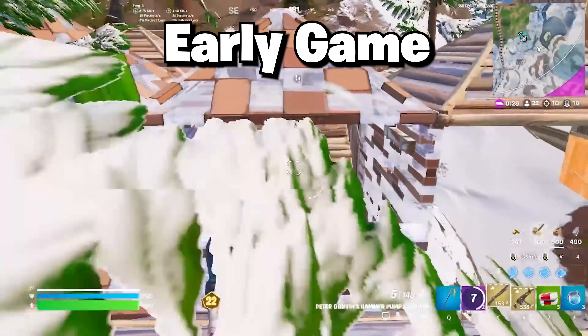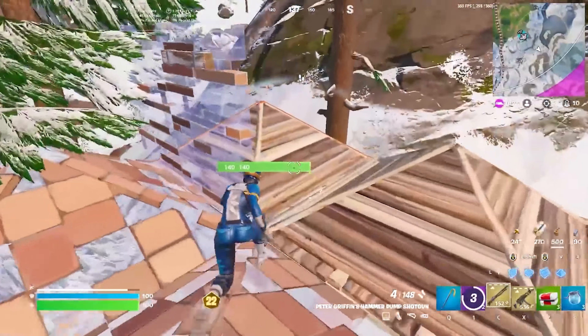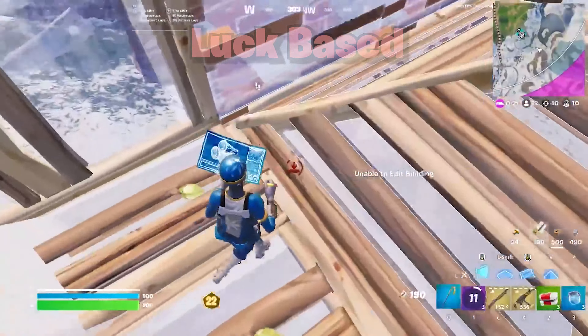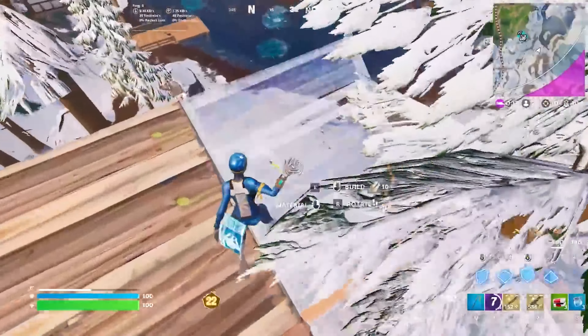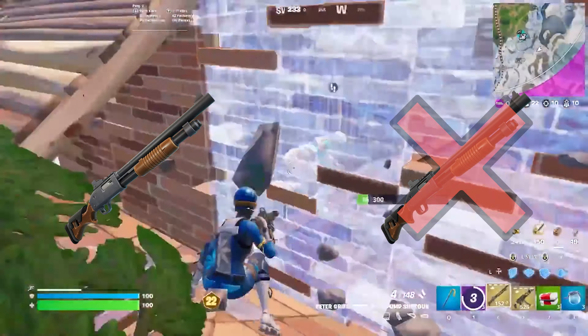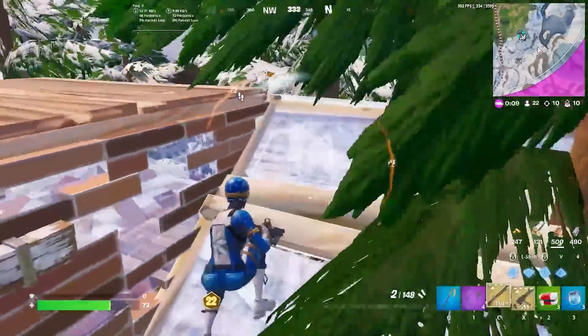Jumping into early game — off-spawn fights are often the hardest fights in a game as they're the most luck-based. To master off-spawn fights you need good positioning, good mats, and good loot to tilt the scales in your favour. For example, having a shotgun when another person doesn't will almost guarantee you win that fight. So play to whatever little advantage you have, whether that's mats, positioning, or loot.